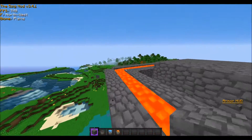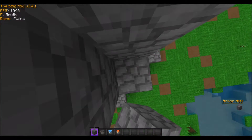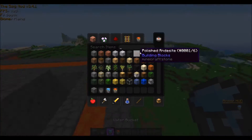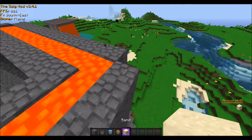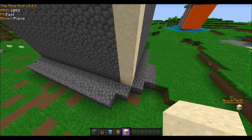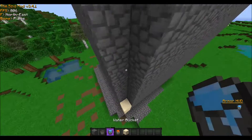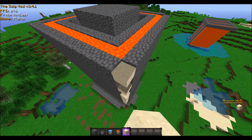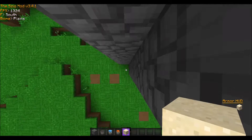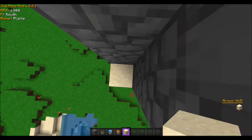You can swap out the lava for water if you want — no real difference. But the corners don't generate, so you're gonna have to fill them in with cobblestone or sand. My friend Straight Savage said to fill them with sand so that if someone tries to get in through the corner, the sand just keeps falling downward. So fill in all the corners with sand or cobblestone — your choice. If you're actually on factions, pick one, don't do both.